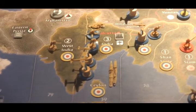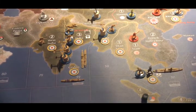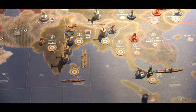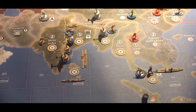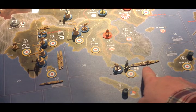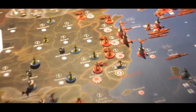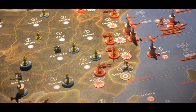Continuing on with the UK forces: in West India, there is a single infantry. In India, in Calcutta, there are six infantry, three anti-aircraft artillery, one regular artillery, along with a fighter and a tactical bomber. In C-Zone 39, there's a transport, a destroyer, and a cruiser. In Burma, there are two infantry and a fighter plane. In Malaya, there are three infantry, and in C-Zone 37, there is a battleship. In Quangtung, there are two infantry as well.